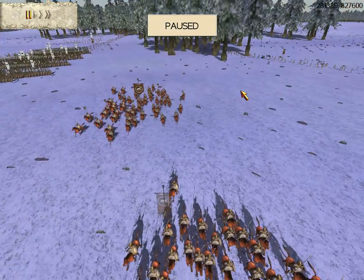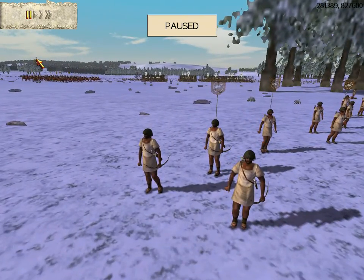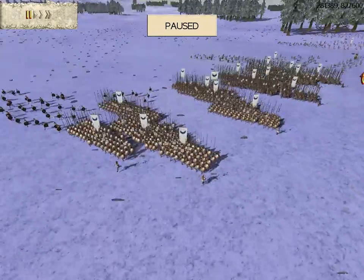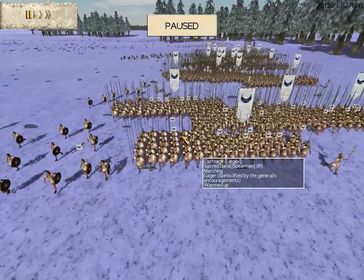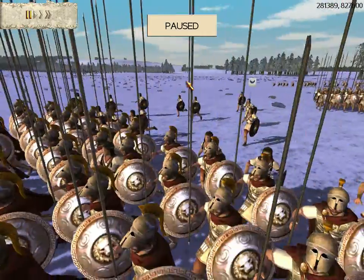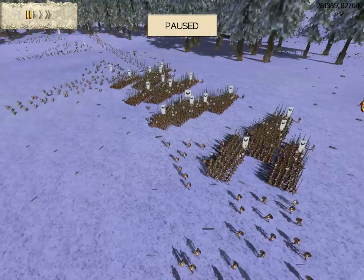My teammates didn't really want me to pick Spain because it's not very good for big money battles. Back here this is Legio's army. He's got looks like about 15 or 16 units of the Lions of Carthage — Sacred Band — and then he had some Balearic slingers also. I don't think he had any cavalry.